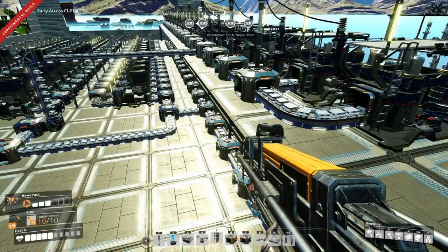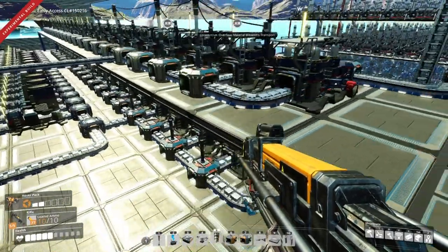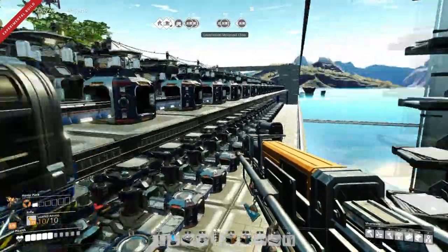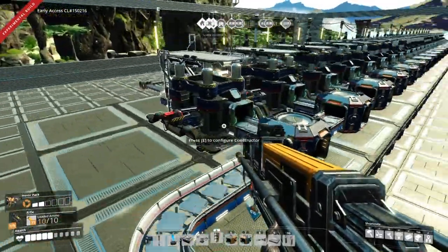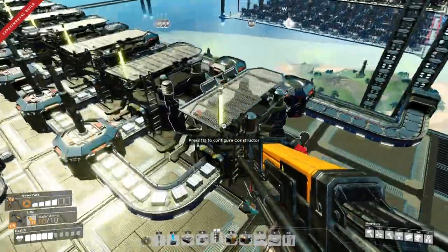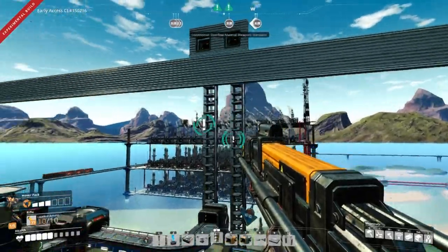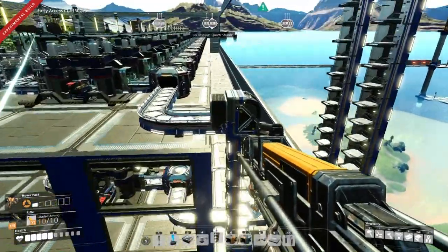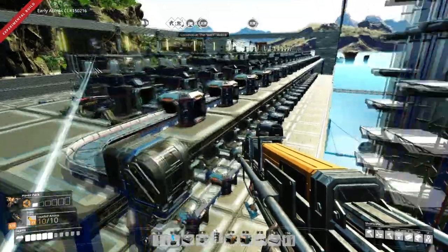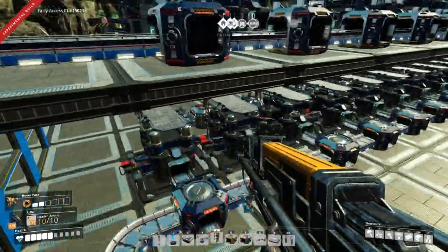I've laid out 45 constructors making the iron plates, and away they go — making 900 iron plates per minute. Two rows of 450 iron plates per minute. It's effectively 45 constructors because I've got two rows of 22 and the end one has a shard in it. So two belts of 450 equaling 900 iron plates per minute.